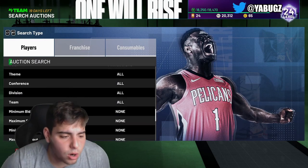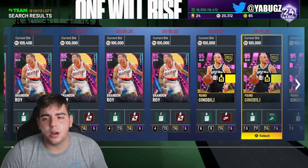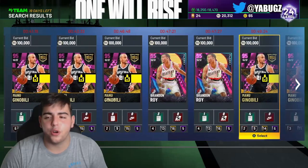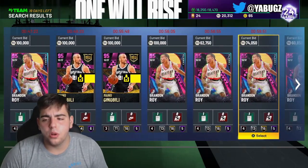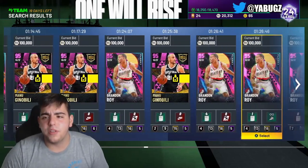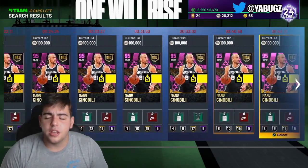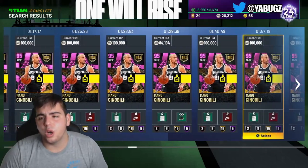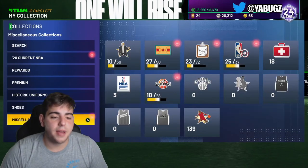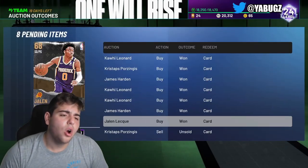Let's get into snipe filter number two — this one is more of an investment type filter. It's Pink Diamond Minimum Buyout. We got Manu Ginobili and Brandon Roy. I would pick up Manu Ginobili. He's officially out of packs, he's the best shooting guard in the game, he's got handles, and he's also a lock-in for a Galaxy Opal. If you want a Galaxy Opal, you want Manu Ginobili. He'll be good for a couple months in the game — he's going to go up in value. There's not even that many on the auction. A lot of people are investing in this card because he locks in for a Galaxy Opal. If you snipe him for 100K, I guarantee he will go up in value. He's out of packs, so he's not going to be in packs for about a month — his value is definitely going to go up. He'll still be one of the best shooting guards in the game for a very long time.